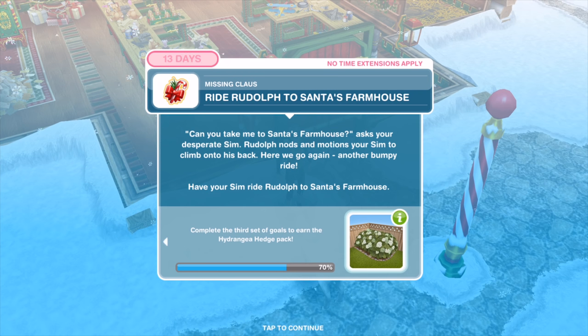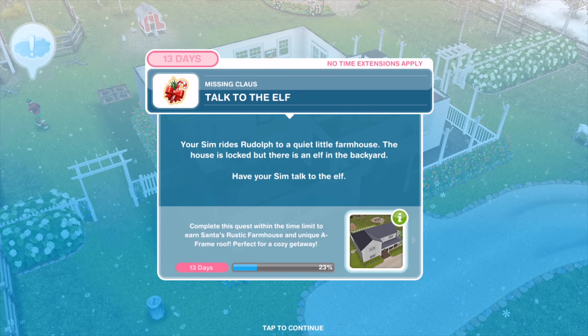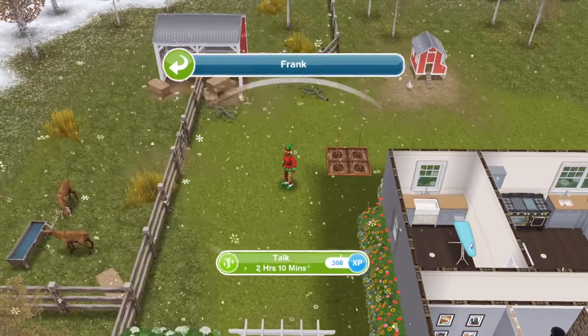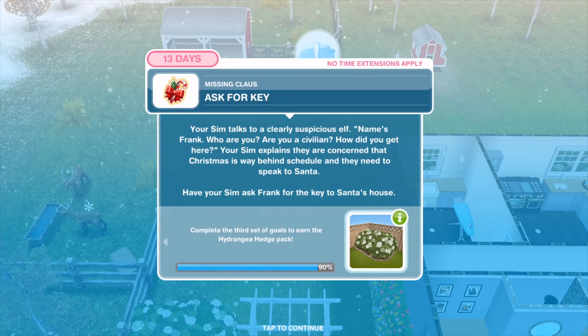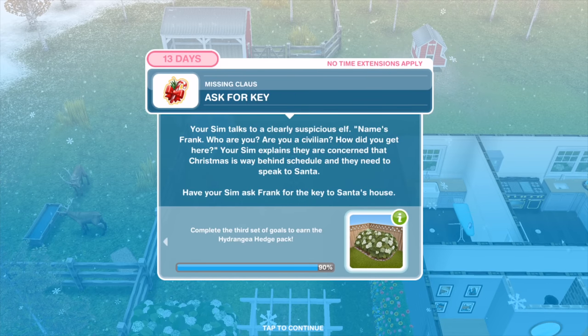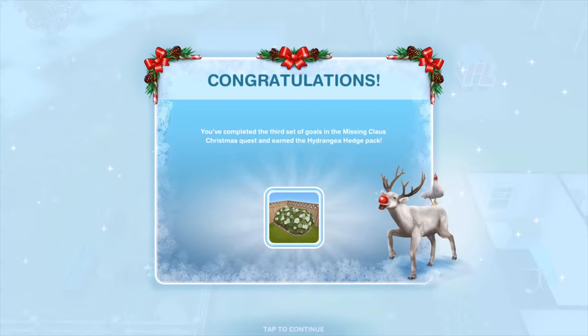Have your Sim ride Rudolph to Santa's farmhouse. Your Sim rides Rudolph to a quiet little farmhouse. The house is locked but there is an elf in the backyard. Have your Sim talk to the elf for two hours and 10 minutes. Your Sim talks to a clearly suspicious elf — 'Name's Frank. Who are you? Are you a civilian? How did you get here?' Your Sim explains they need to speak to Santa. Have your Sim ask Frank for the key for five hours and 15 minutes. You've completed day three and won the hydrangea hedge pack.